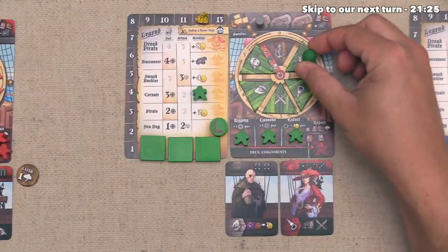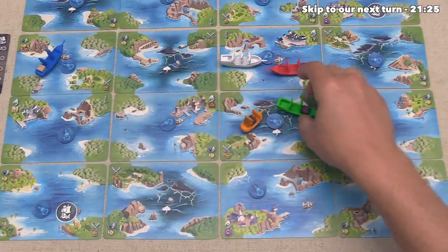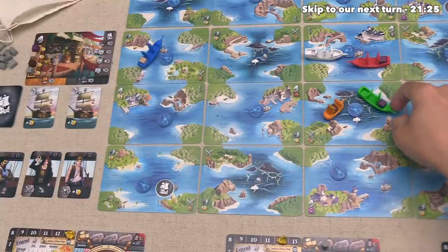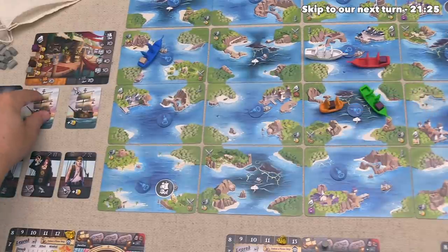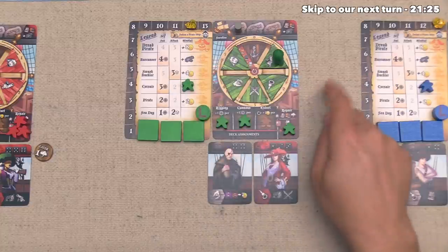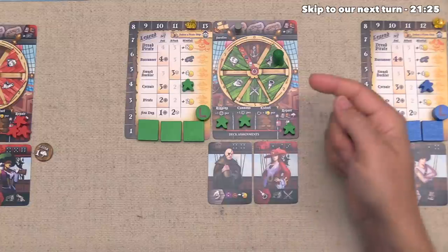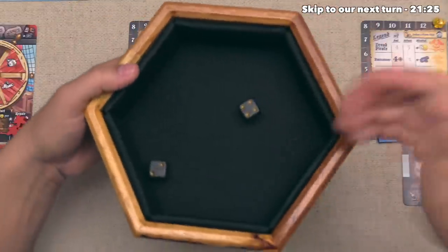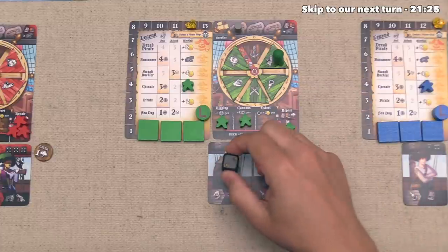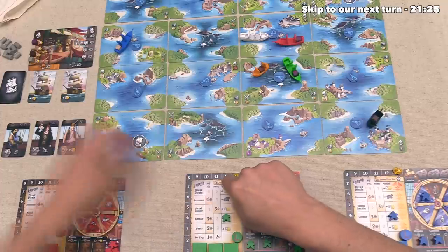It's now time for the green player to go. They just want to move their captain once, doing an attack action, and before that they can sail up to two times. They want to sail twice over here, and they'll get jostled when they enter this storm — so they move the extort deckhand to repair. They are going to attack this orange merchant, which has a total attack value of two. The green player rolls just two dice since they are not yet a swashbuckler and haven't gone up on the track at all. They get hits on one, two, three, and four, and they also have one automatic hit from this deckhand. They roll and get a four and a two — one, two, three, four hits, which is one more than the three needed to defeat that merchant ship. They gain two gold, although they already have 12, so they only gain one.